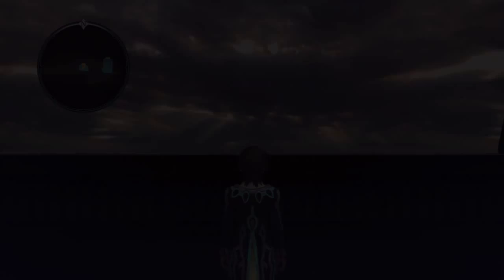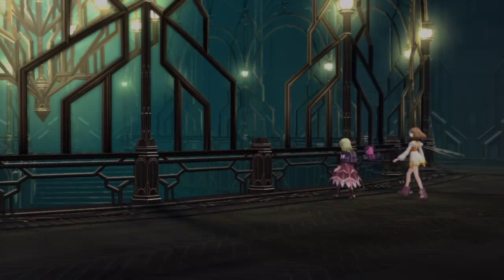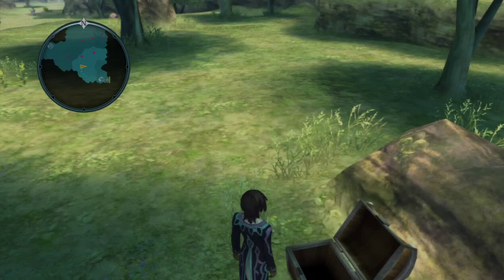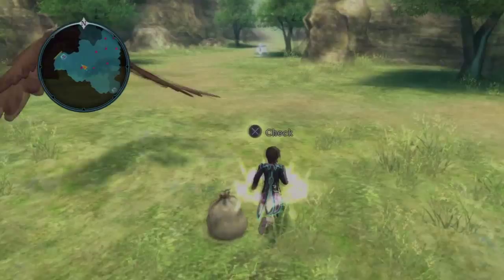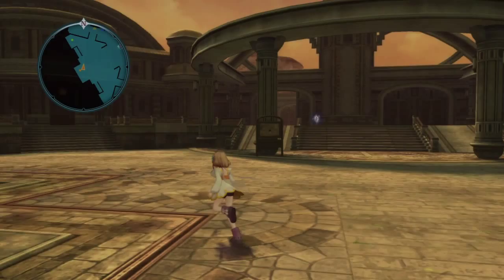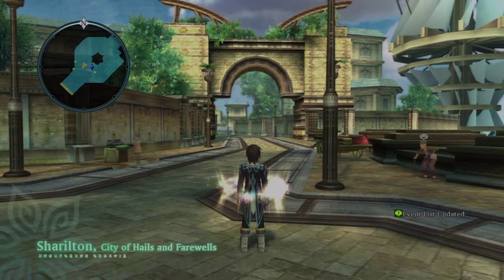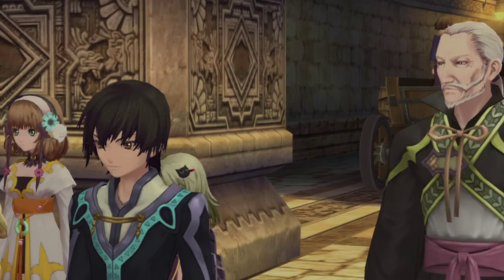Xillia might not be the most graphically impressive game since it was released in Japan two years ago, and there are a few texture problems here and there, but I still love the overall visual Xillia provides. The main problems are the field maps and the Sea Haven, which feel a bit bland and samey. There's also pop-in that occurs when going into an area with NPCs — characters pop up about five seconds after the area loads. Despite these issues, I still find Xillia to have my favorite visuals in the series.